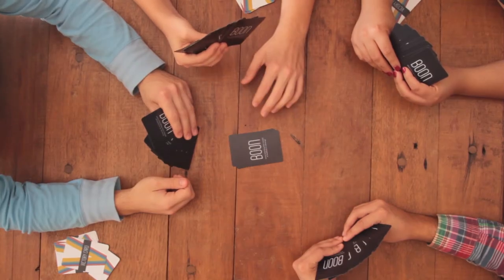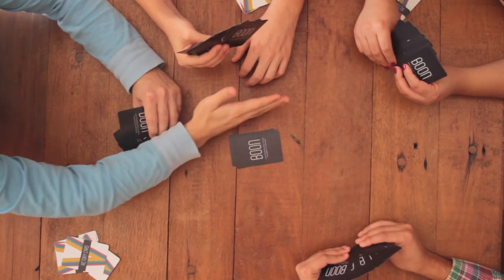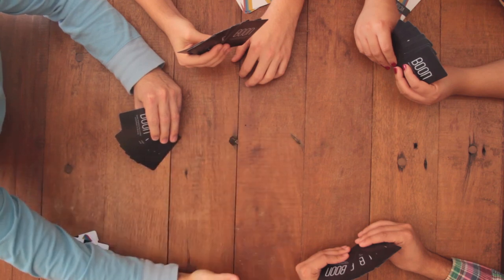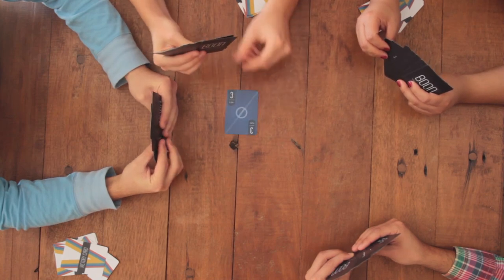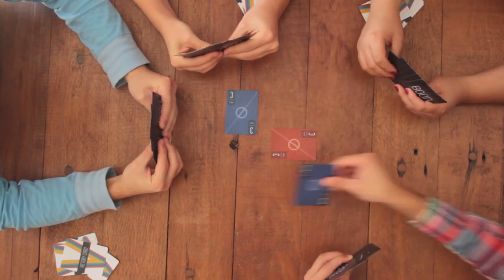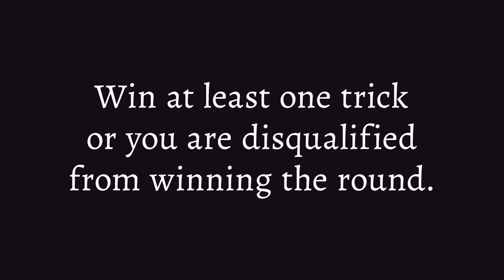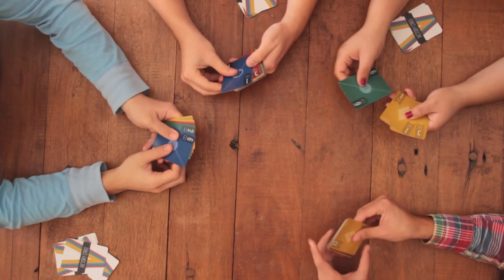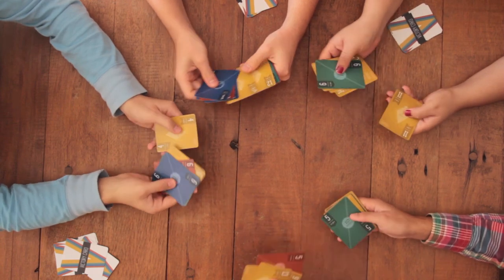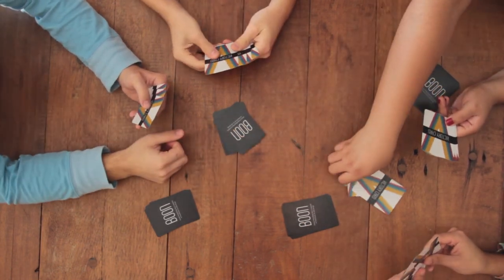Remember when I mentioned Leaster Mode? You go into this mode when everyone passes on taking the boon. First, set the boon aside entirely — you're not going to be using it in Leaster Mode. Now it's everyone for themselves. Rather than getting the most points possible, you want to get the fewest points possible. You have to win at least one trick or else you're disqualified from winning the round. The person who has the fewest points at the end of the round but who has still won a trick wins. At the end of the round, the winner receives one victory card from each other player.